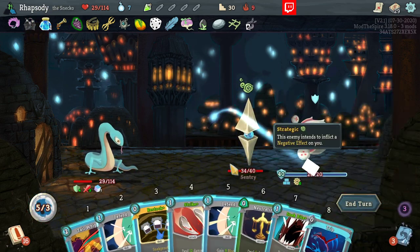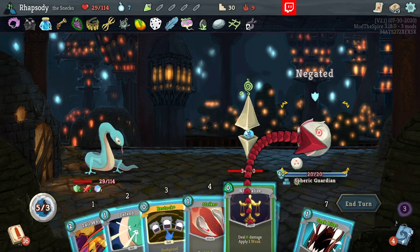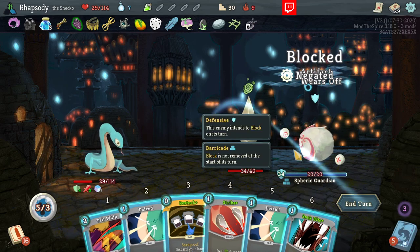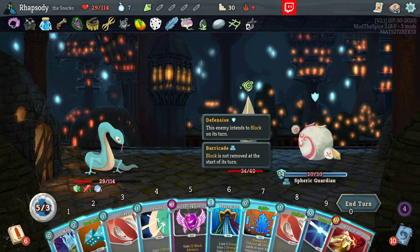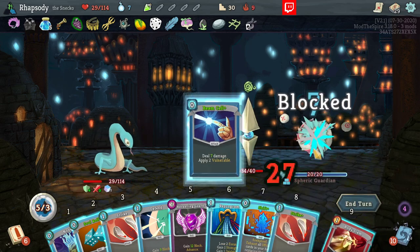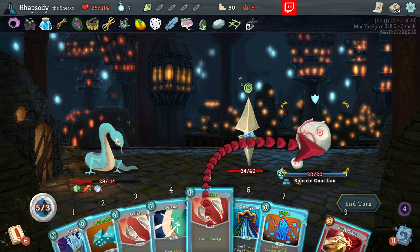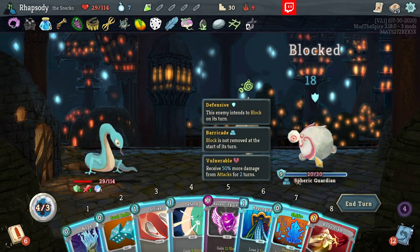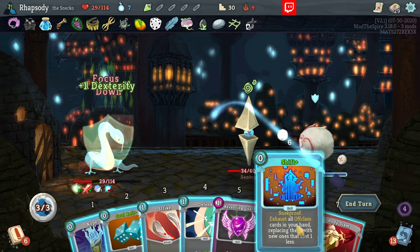Spray — yeah, that's not great. Throw out some extra attacks and then Restock for a full hand. A lot of the cards here aren't great — I could just Shift, I think. One Strength, one Dex, and then Shift.